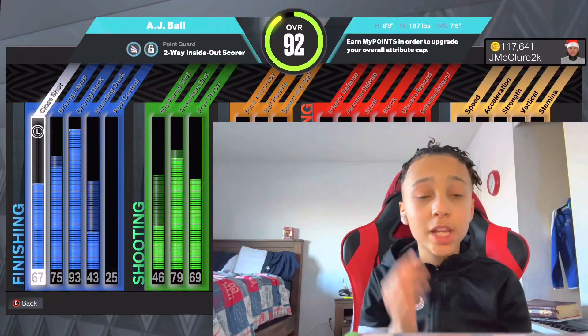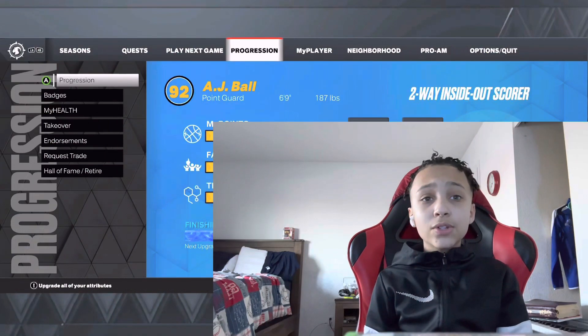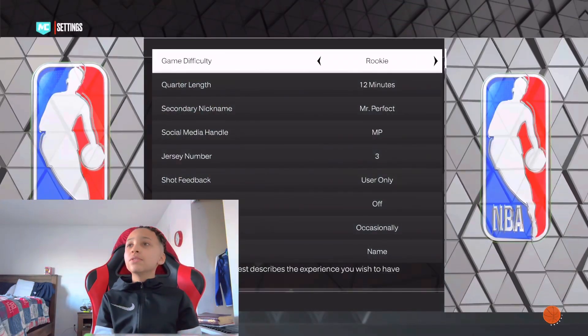What's up everybody, I'm gonna show you guys how to get to 99 overall in 2K23. What you want to do first is go to the options settings.